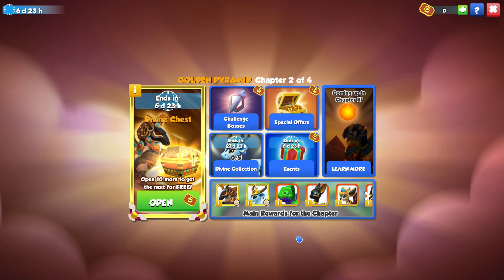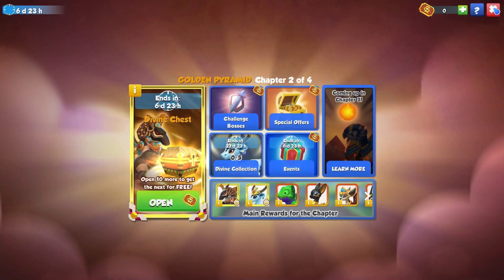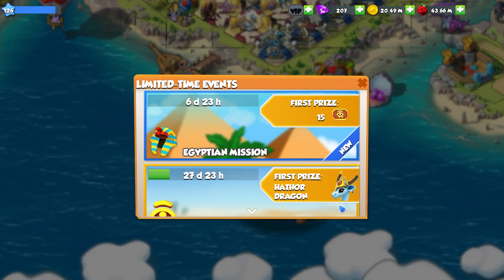There is one more dragon we can get from this chapter, and that is the Chameleon Dragon. He's actually available in the Boss Challenge event. So we will be going through the events that have come in Chapter 2. First off,